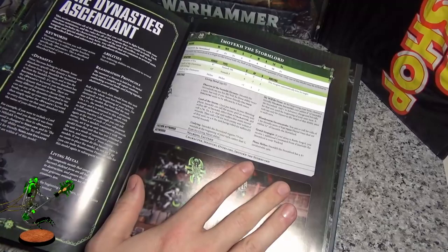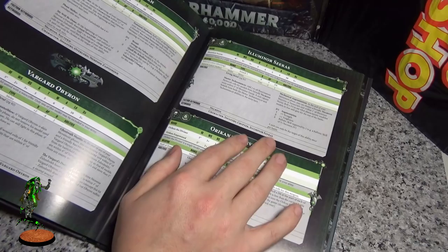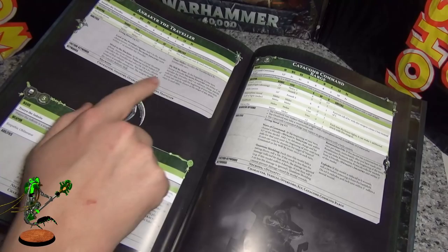Okay, quick review: Anrakyr is the same points — they can't keep buying back and forth on that. Szarekh is very powerful now, simply because all Psychomancer within six inches, you're the only ones. So the Nihilakh Guard combo, or if you just want a lord that kicks butt, take this guy instead. He's very powerful. Illuminor Szeras — is he worth the points? I would say maybe, simply because the Cryptek is so much cheaper.